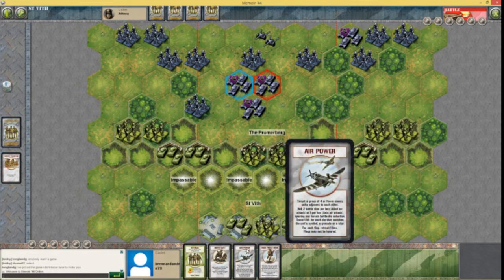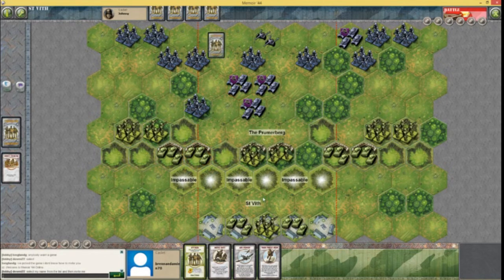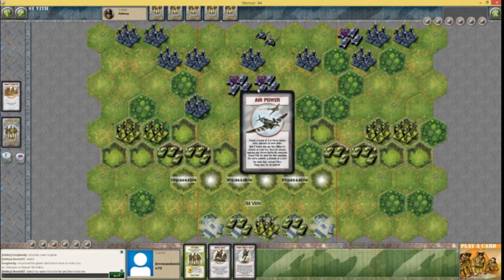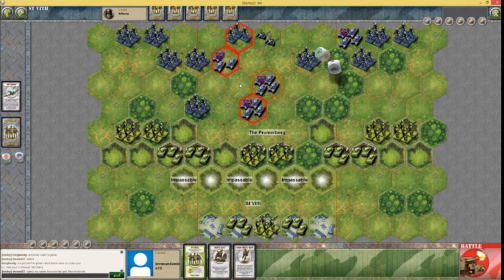I noticed I have Air Power, and I'm an Ally — yeah, ignore the first flag. Air Power means I can target a group of four or fewer enemy units adjacent to each other, and I get two dice per hex. I'm going to use that — I like the little sound effect of the planes. I'm going to hit these four. One retreat. One kill and one retreat — not too bad. Just brings it down to a normal tank division. Again, one kill, one retreat — not too shabby. And one retreat, so a lot of retreats. I'm only getting two dice to attack some.